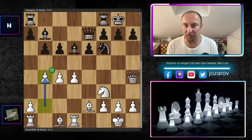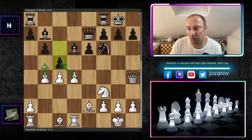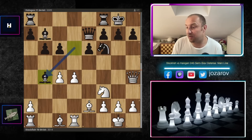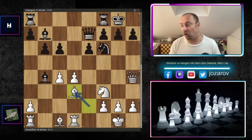Now comes already a critical and beautiful moment. Stockfish plays the beautiful move b4, sacrificing the pawn just in order to create madness on the queenside. If you play c5 then Stockfish simply takes and gets the pawn advance. If you don't react then c5 is going to happen and the bishop is paralyzed on the light squares. Halogen accepted the challenge and took the b4 pawn.